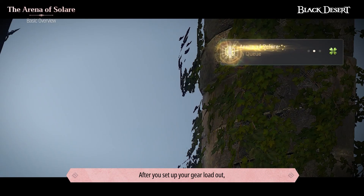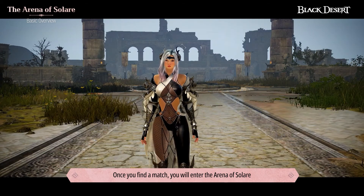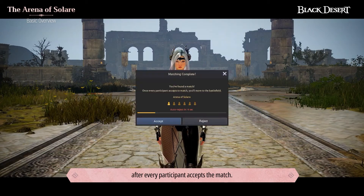After you set up your gear loadout, press the Find Match button to look for a match. Once you find a match, you will enter the Arena of Solari after every participant accepts the match.